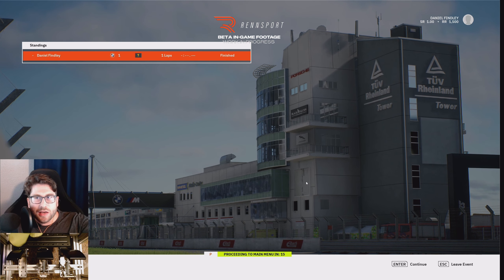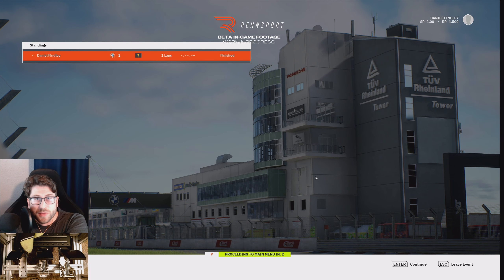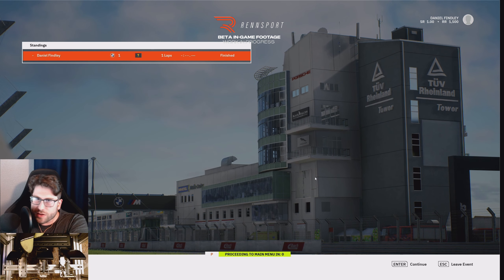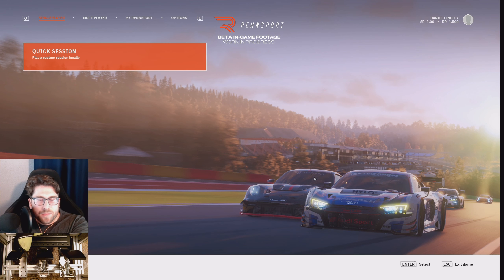They definitely don't feel anywhere near as good as ACC or rF2 in the force feedback department. I don't want confusion — the physics are in a solid place; it's the force feedback that stinks, to be frank. Force feedback and physics are two different things, but they're directly connected. I think force feedback can develop rather quickly — ACC has great FFB on Unreal Engine 4, so there's no limit to what Rensport can achieve. I'll keep you updated on that.